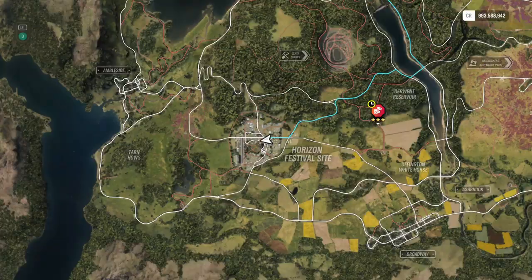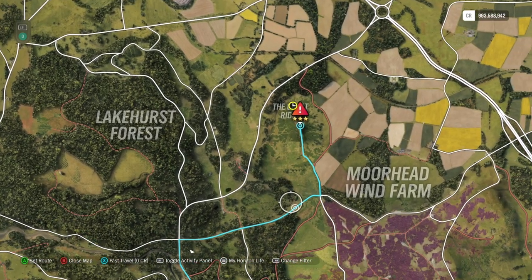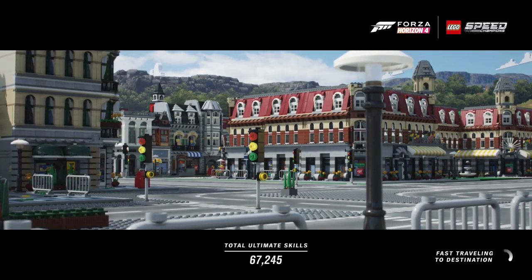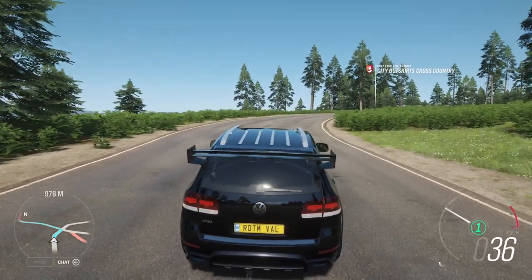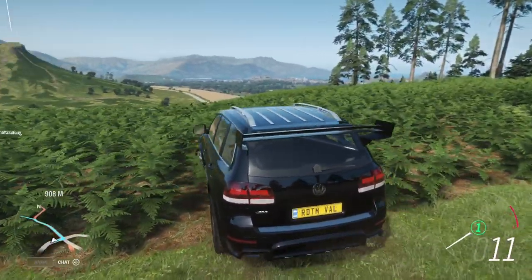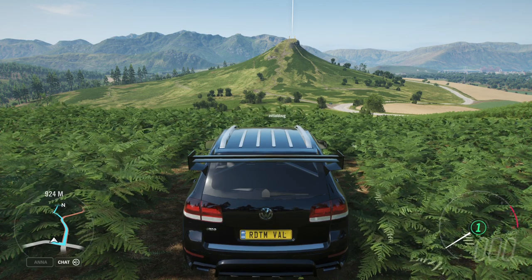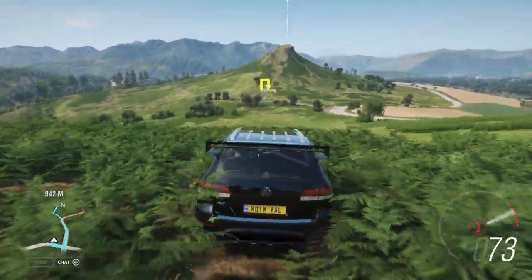Now let's have a look at the stunts themselves. First of all, let's go do the danger sign. It's a little bit of a tricky one. Now there is a line that you can take so that the car doesn't flip or anything. There are trees — if you go between those trees in a straight line, your car won't flip or anything.